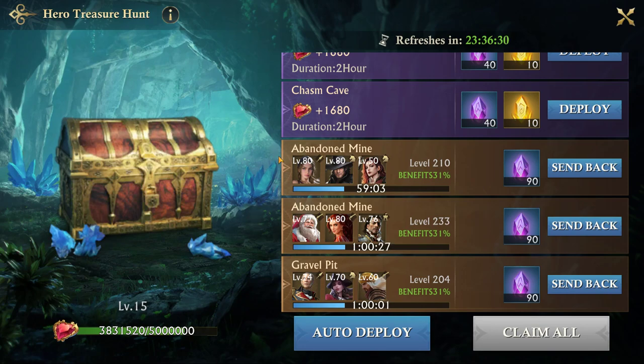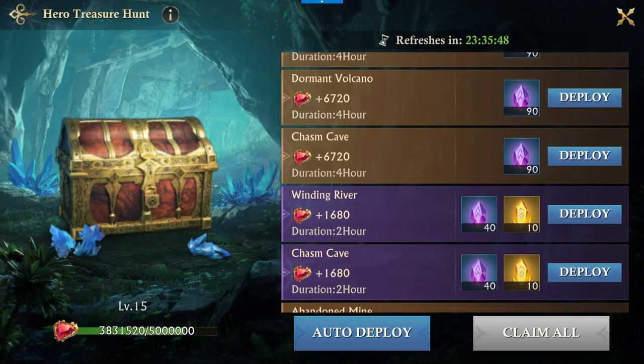One important thing about treasure hunt: once you fill the meter, you can open a chest to advance to the next level. If you do NOT open the chest, you will NOT go to the next level. I'm mentioning this because at level 12 and below, these missions actually give you gem scrolls — gemstone scrolls — which you can use to upgrade your gems.